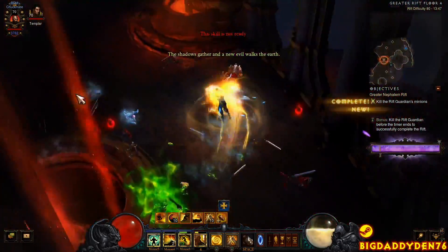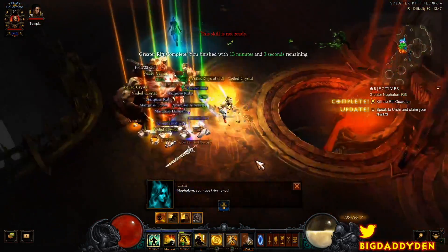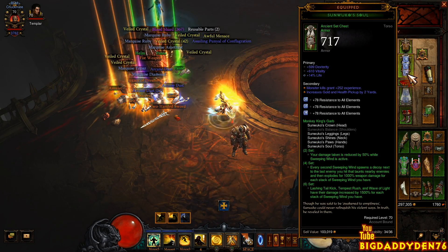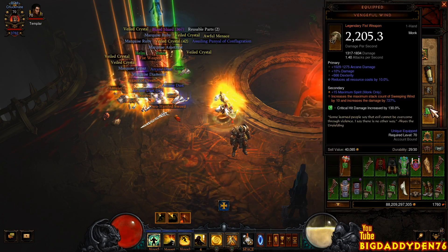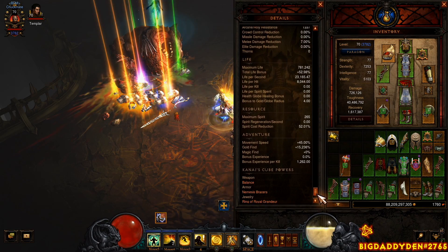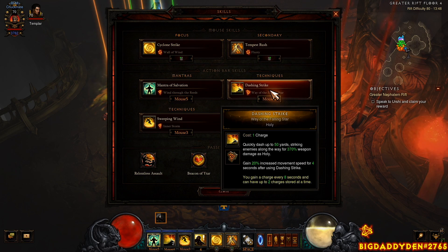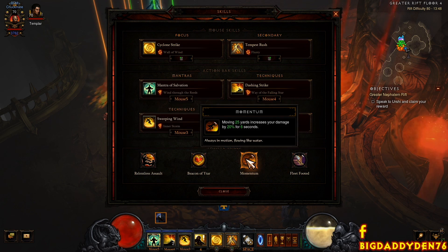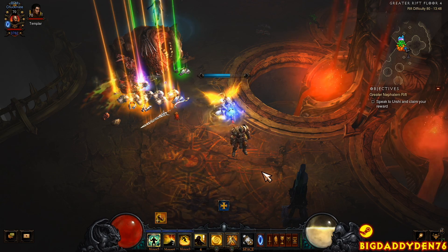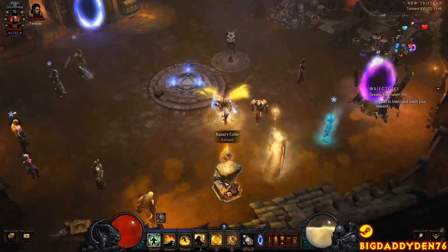One main thing you must do: have the correct amount of resource cost reduction. In the description of this video there is a stat guide for the best rolls on every piece of gear. Right now I'm running 52.01% spirit cost reduction and I find that's enough. If you run out of spirit, you can use your Templar with Inspire on to get an extra 10% spirit generation. But if you run out consistently, it means you don't have the right gear rolls. You must have a Topaz in your helm for resource cost reduction, and put Diamonds in your chest and legs for more all-resistance. Overall, it's absolutely brutal damage for a simple setup.